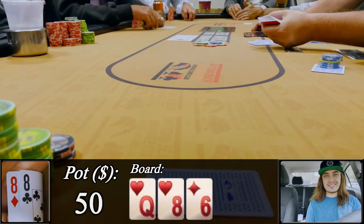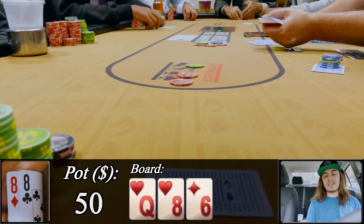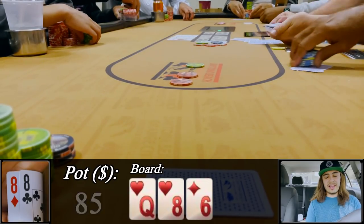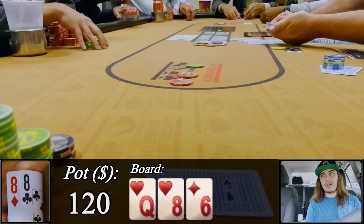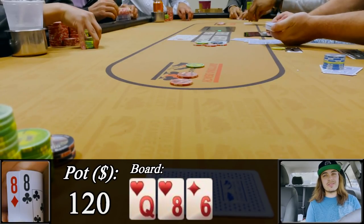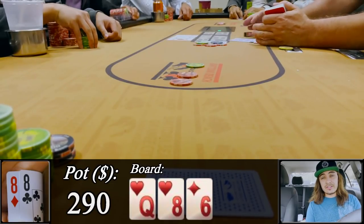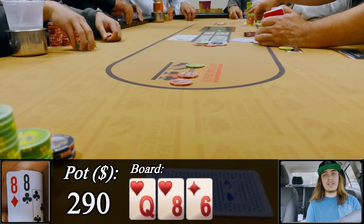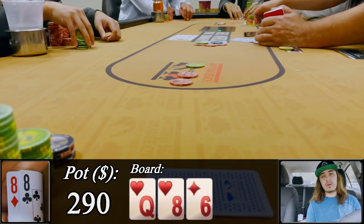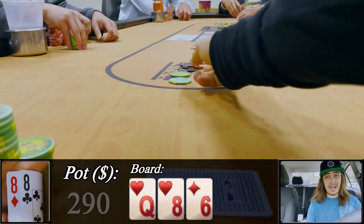When the small blind checks in this limp pot, I feel comfortable taking control and betting $35 into the field. The cutoff thinks for about a full minute before calling. Then the light shines down upon us once again as the button straddler just rips his stack in for about $175 total. Small blind lets it go. There's some merit to just calling here to keep the cutoff in with a wider range, but the cutoff had a decent stack and I really wanted to get the money in fast, so I raised to another $450 on top.